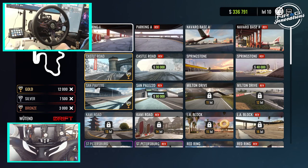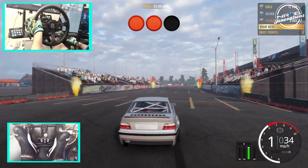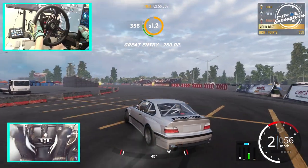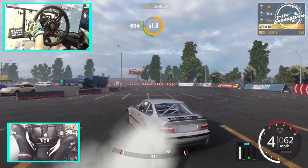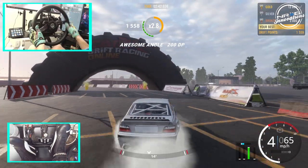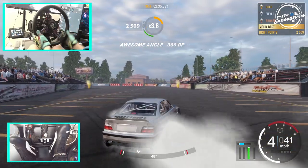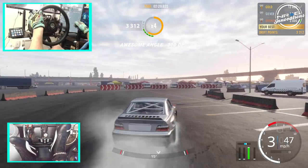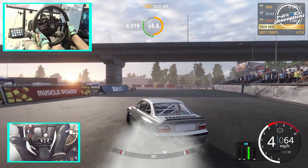We already have two golds on these two tracks, but we're going to go on the other tracks that we do not have gold on and try to get gold on the first try with the C36 — obviously on the club sport wheelbase, full club sport pedals, handbrake, and shifter. I definitely have to be taking apart the Fanatec shifter here very shortly and fixing the miss-shifting. I found the perfect type of tape to put in there to help eliminate that issue.